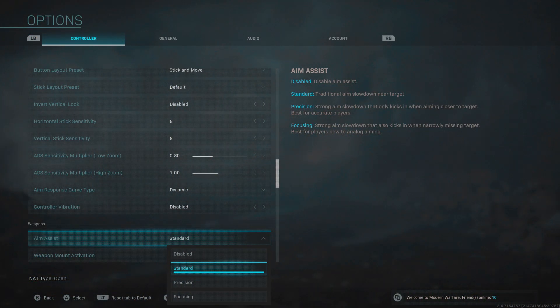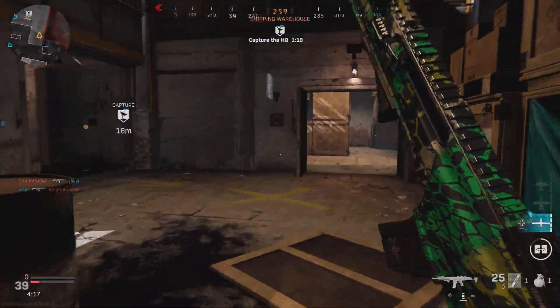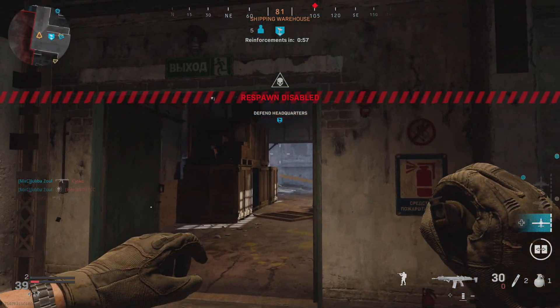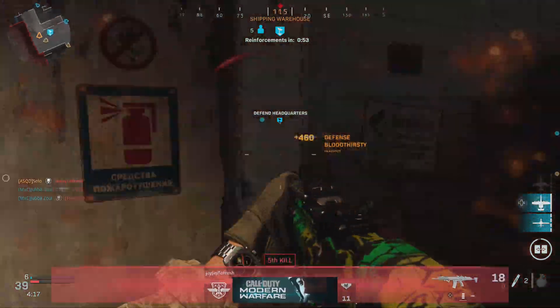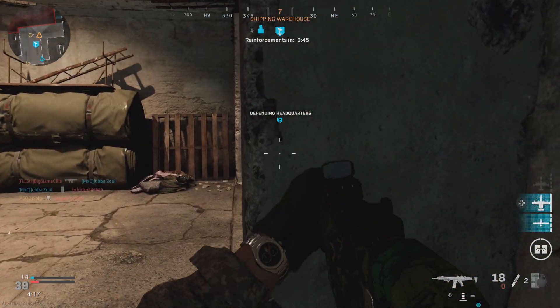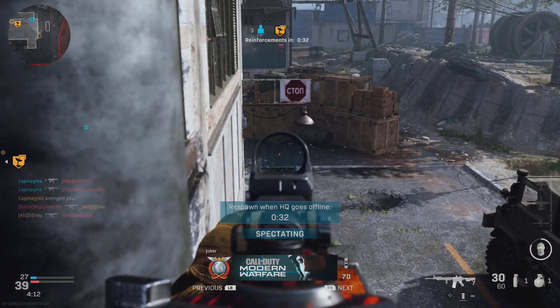Next we're talking about aim assist. There are four options: disabled, standard, precision, and focusing. I strongly recommend not using disabled as it puts you at a huge disadvantage. Standard is your traditional Call of Duty aim assist feel and is what I personally use. Precision is for more accurate players who are usually on center mass — it keeps your aim centered on an enemy but won't pull your crosshair if you're only near an enemy. Focusing has a stronger aim assist and is more for new players, but it can mess up your aim when engaging multiple targets. I would strongly recommend standard if you've played Call of Duty before, and focusing if you're brand new — precision really doesn't seem like the best option for most players.